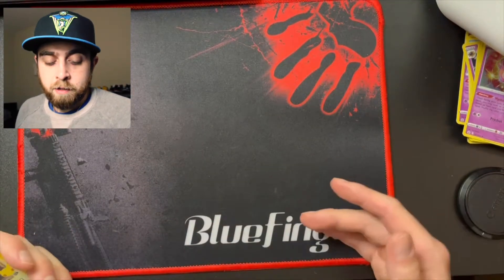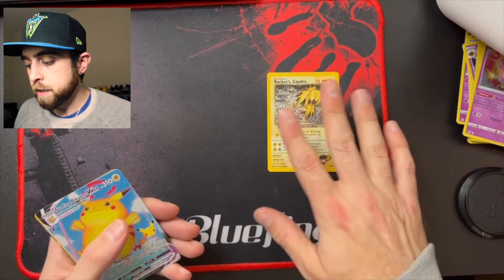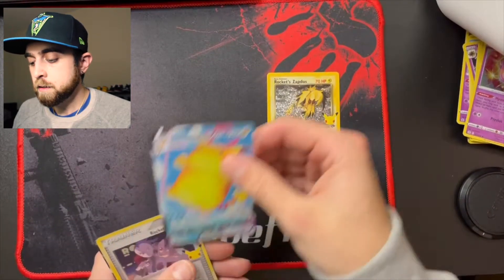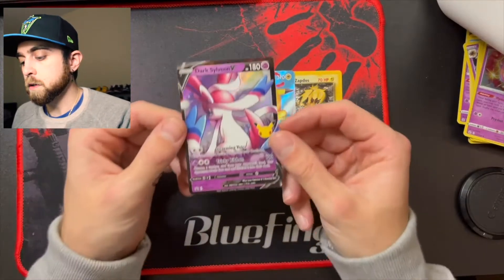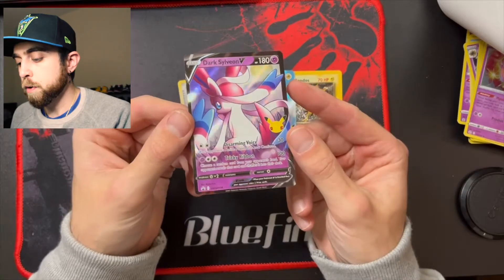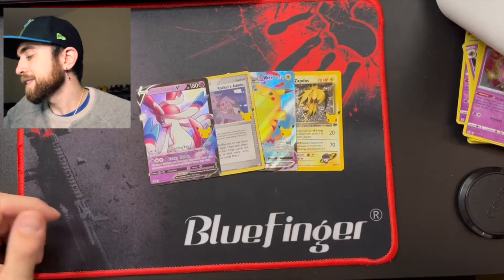Oh well, it is what it is. I got the Rocket's Zapdos which is still a sick card — maybe I'll be able to trade it for a different card in the set that I need. The Surfing Pikachu VMAX, the Rocket's Admin card, and the coolest card we got was the Dark Sylveon V promo. So we did alright. Thanks for checking out the video — I hope you guys enjoyed it. We didn't get that much cool stuff but we got the Dark Sylveon V which is a cool promo card.